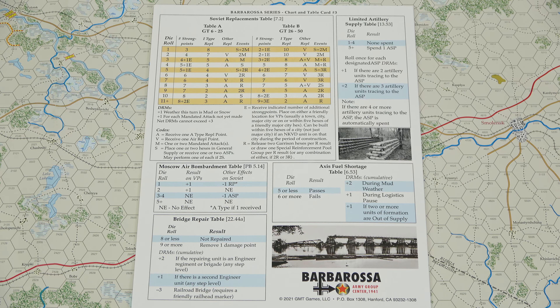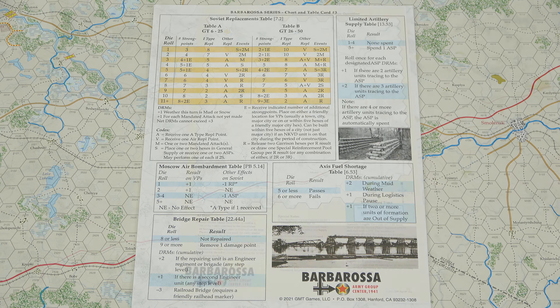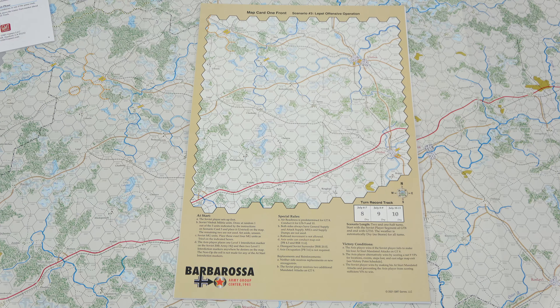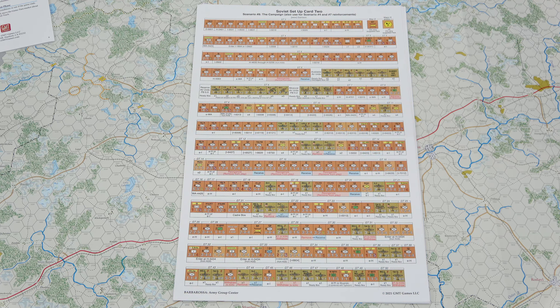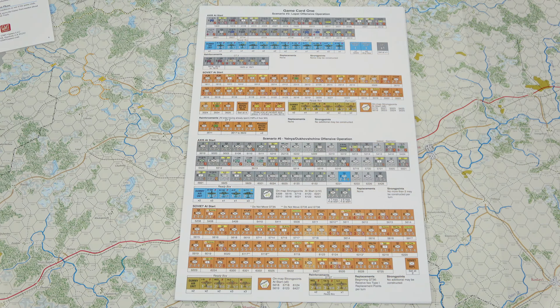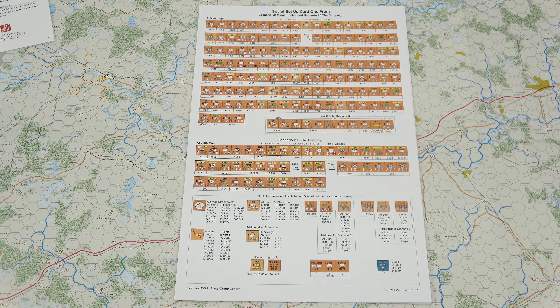For the last foldout we have Chart and Table Card Number 3, giving us the Axis Attack Supply, Soviet Attack Supply, the Axis Railroad Conversion Rates, the Axis Victory Plan Table, Axis Required Occupation, and the Victory Conditions Chart on the front. On the inside we have charts for Scenarios 2, 3, 4, 7, and 8, including the Victory Point Schedule, the events occurring within the scenario, Victory Points for Steps and HQs Removed within the scenarios, and then the Axis Exit Table. And then we finish the last foldout with the Soviet Replacements Table, Limited Artillery Supply Table, Moscow Air Bombardment Table, Axis Fuel Shortage Table, and the Bridge Repair Table.